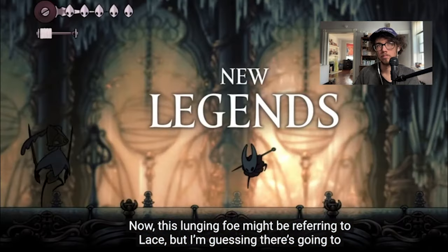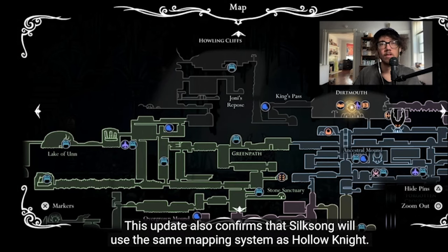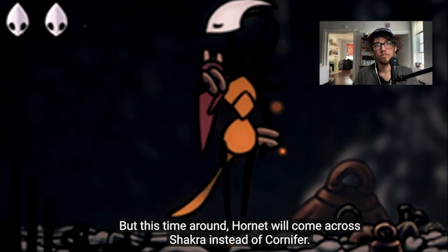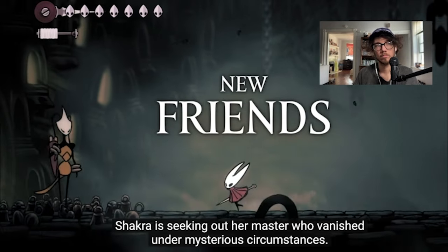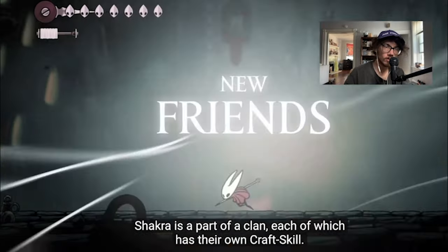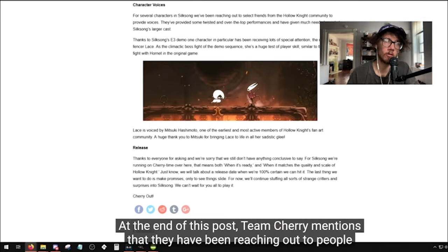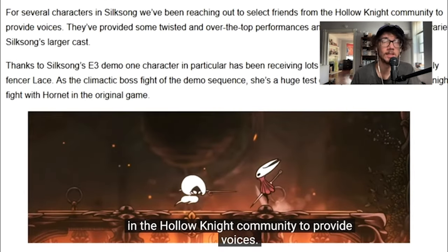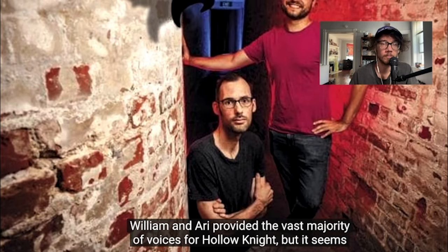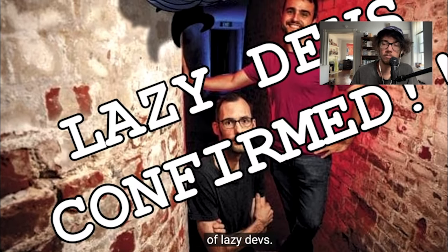Team Cherry explains that Gray Moore is one of the biggest areas they've ever created, and that Hornet will uncover many mysteries, make several new friends, and duel with a lethal lunging foe. This update also confirms that Silksong will use the same mapping system as Hollow Knight, but this time Hornet will come across Chakra instead of Cornifer. Chakra is seeking out her master who vanished under mysterious circumstances, and she is part of a clan each of which has their own craft skill.